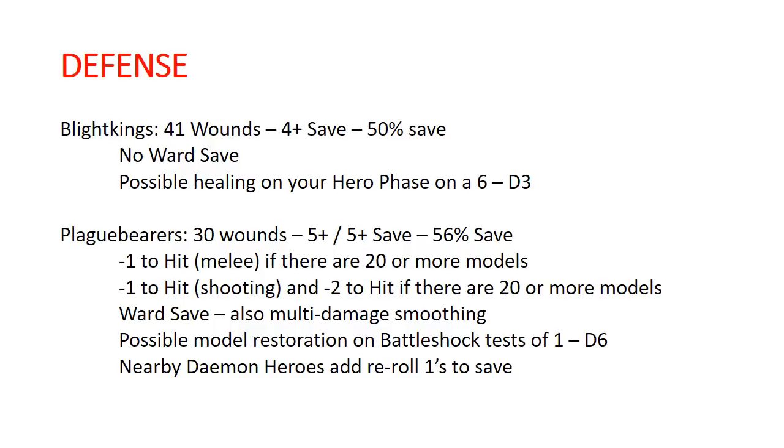Plague Bearers are a lot more complicated on the math, so we have to split things up and look at multiple things. Their base is 30 wounds, a five-up save, and then a five-up Disgusting Resilience, which gives you a 56% save — slightly better than 50%. If you have 20 or more models in the unit, it is minus one to hit them in melee, which is variable in power depending on how good your opponent's unit is.